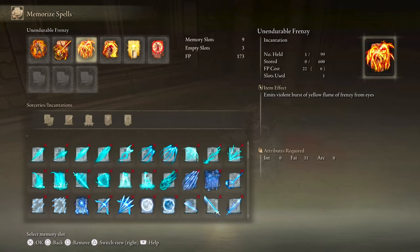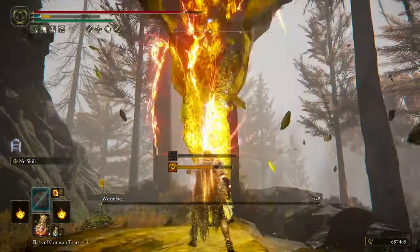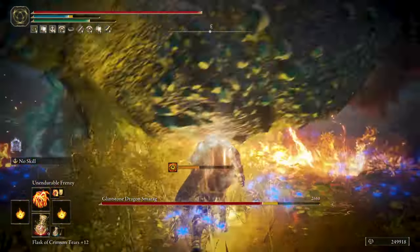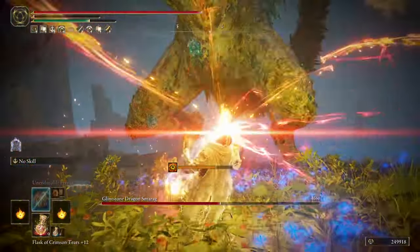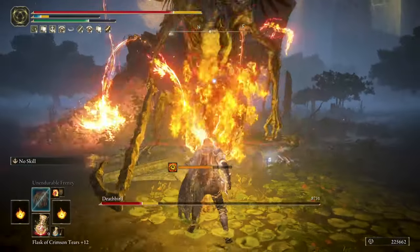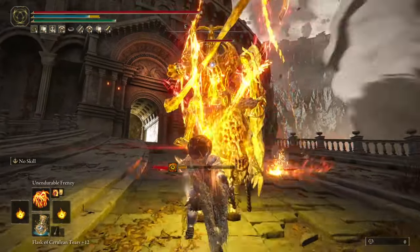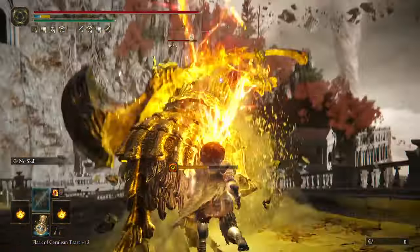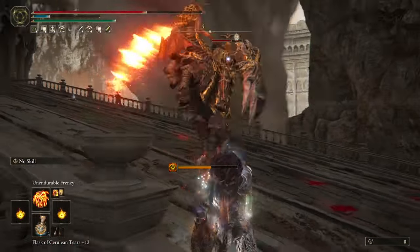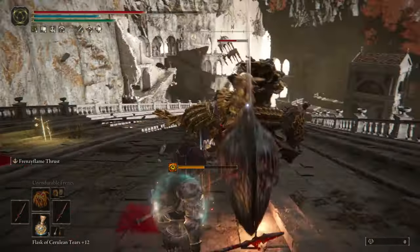What I use most is Unendurable Frenzy, which makes you emit violent bursts of Flame of Frenzy from your eyes, lasting until you run out of FP or your Madness meter fills up. It covers a great area, and each projectile shoots in a random fashion, but you can direct the burst with the free camera. This incantation does an additional attack when Madness is not triggered when the spell ends, bursting projectiles in a 360-degree area around the player. This is the incantation I use with bosses and big enemies — just get closer and pop it, hoping you trigger the additional attack and also proc Madness for that additional attack power from the Black Dumpling Helmet. Against fast enemies, the slow cast and recovery time can be a problem.